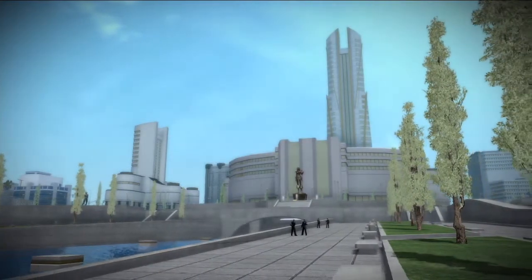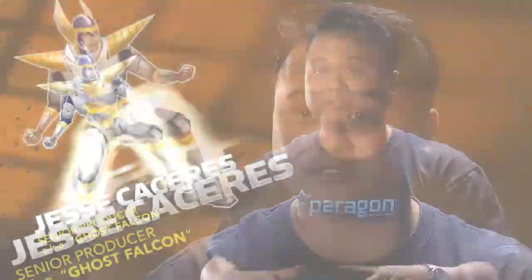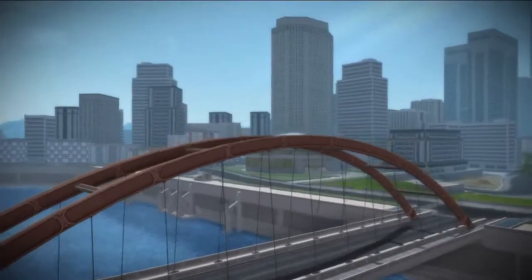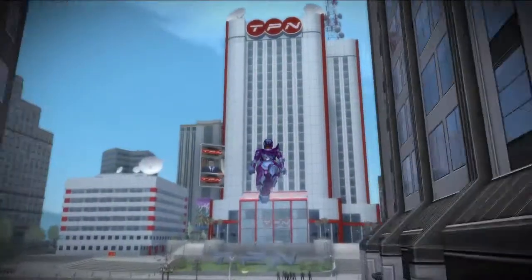Praetoria offers four brand new zones. The first one is Nova Praetoria — this is the seat of government. Everything is gold windows and reflectivity and just beauty. It's the common area for all new characters, very similar to Atlas Plaza and Atlas Park. Then you cross the bridge and you get into Imperial City — a finance sector, a business sector, skyscrapers, just verticality.